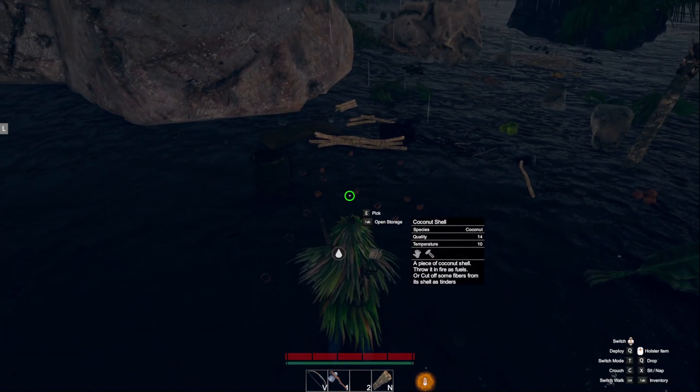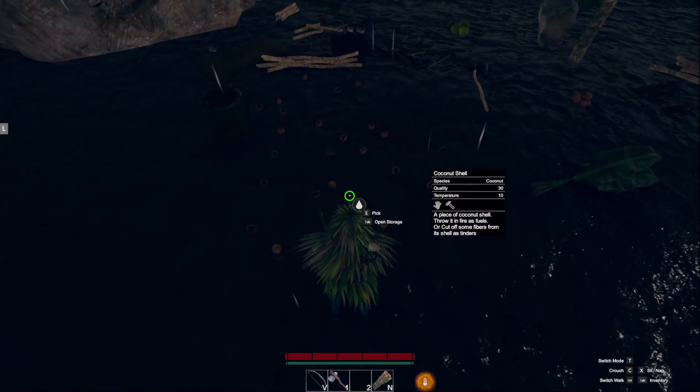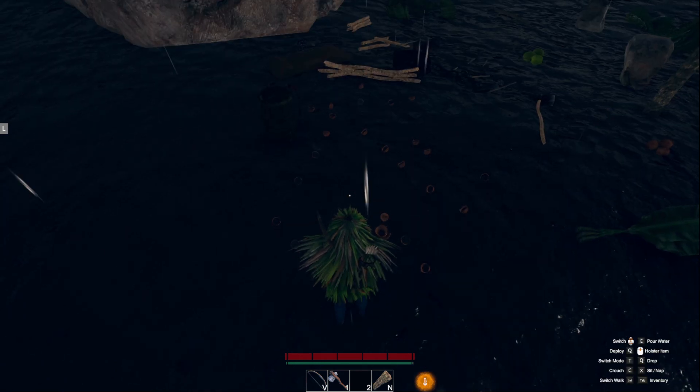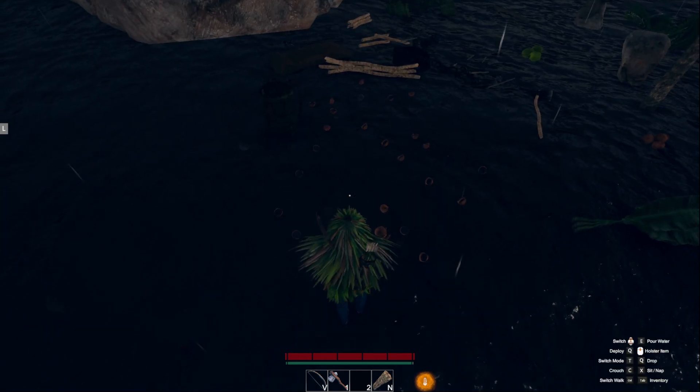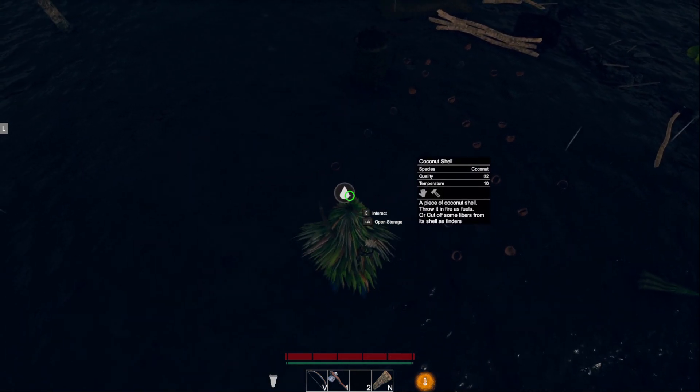When I'm done with them, I'll drop them on the ground. When it rains, all these coconuts are going to fill up with water. Sometimes when you drop them they won't stay right-side up, so they won't fill up with water.